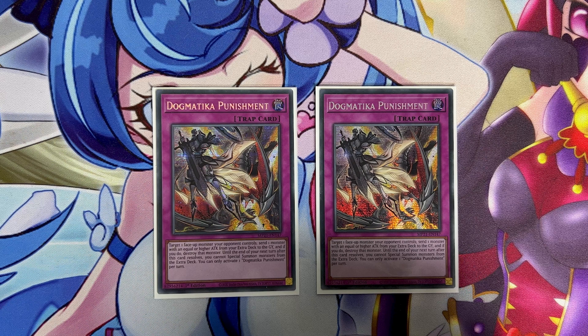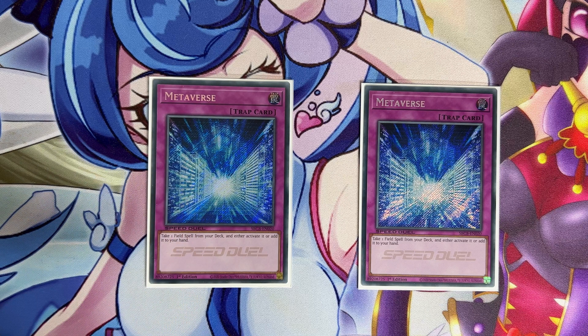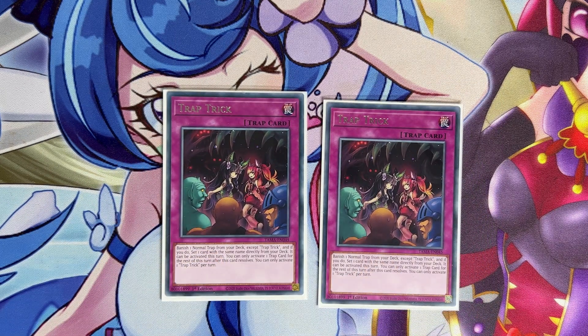We have two copies of Compulsory Evacuation Device — another normal trap that triggers your labyrinth effects. It's not as powerful as Torrential but it's a good tool that triggers extra effects while disrupting your opponent. We play two copies of Metaverse covering our two field spells. Metaverse is a really powerful card — you can set Necro Valley against graveyard-based matchups like Ishizu Tear, or activate Labyrinth Labyrinth for its bonus effects. We play two copies of Trap Trick, giving us effectively two extra copies of all normal traps, and consistent access to Necro Valley when needed.